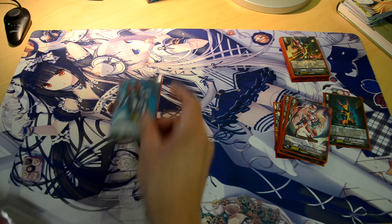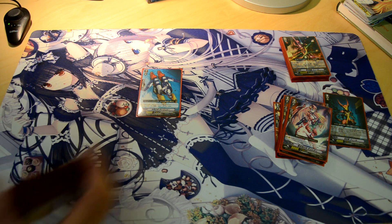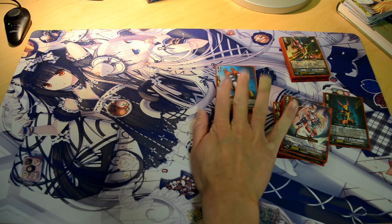Moving on to grade 1s. I have one Robot Leg. Basically I tech this so that in the event you ever ride this, its effect is you remove it from the Soul and add 3k to your Vanguard. So in some random case this will help you fix up your rolls for one turn. As well as it's a 7k booster, pretty good unit to run overall. It's a nice tech.